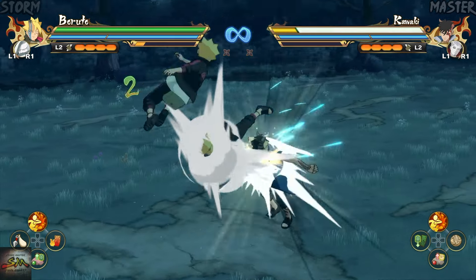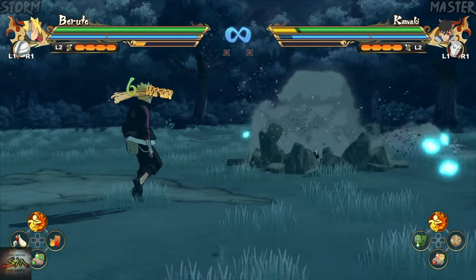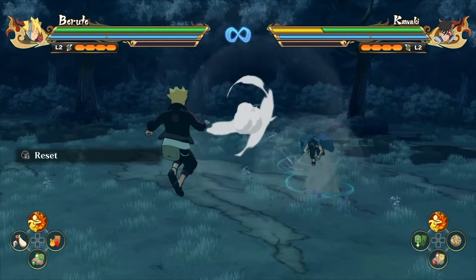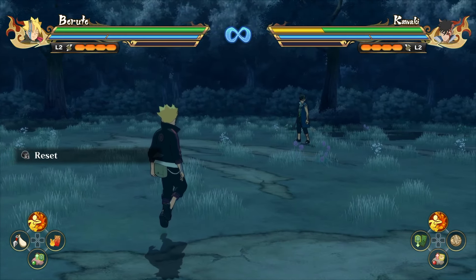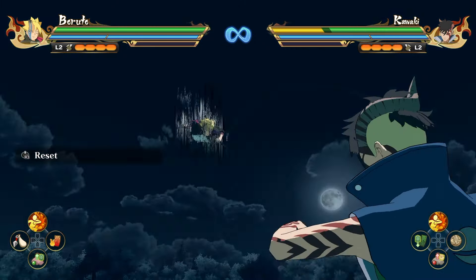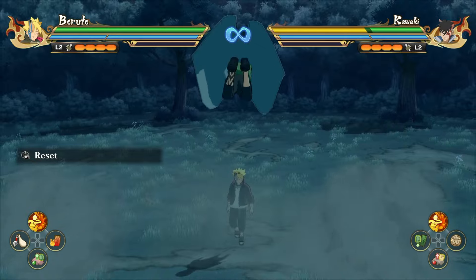The second issue is his mid-air combo. It has the same problem as his grab — the opponent can rebound after the last hit, which is not ideal for you at all. I hope in the future CyberConnect2 will fix this rebound issue for his mid-air combo and the grab.